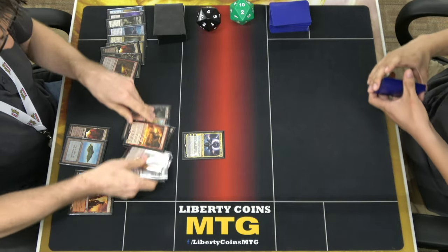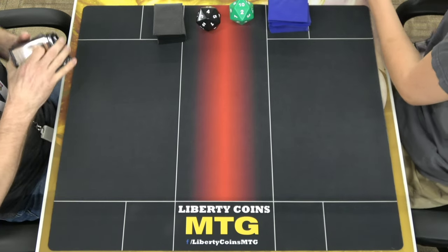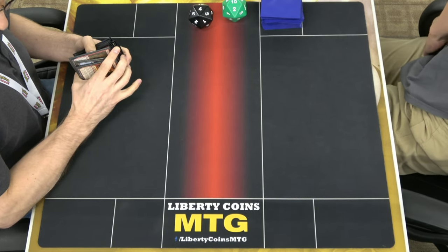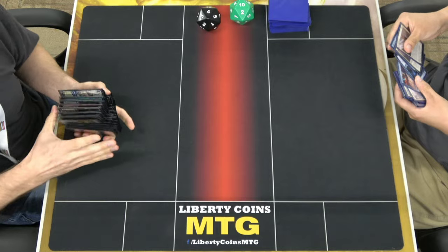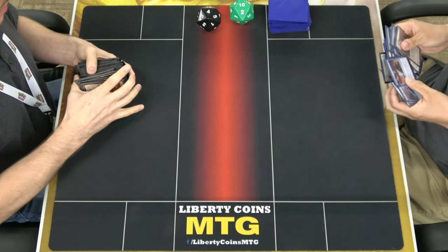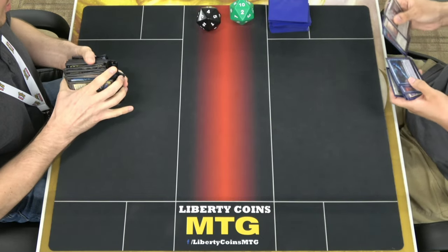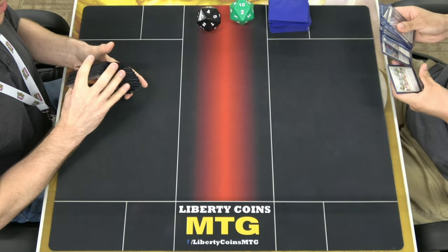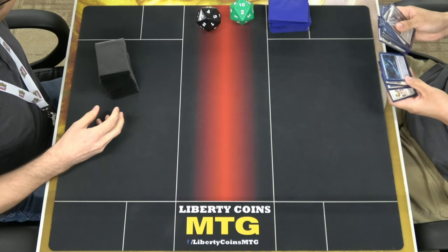That goes back to the sideboard. That's hard to deal with, that enchantment. Let me see if I have anything in my sideboard. That's all my cards. I do have Spell Pierce. Spell Pierce is something I have to play around. And that's the thing with a lot of the flash spirits — I have to play around counterspells, and when I don't do anything, you can just flash in your spirit on my end step. That makes it kind of awkward.